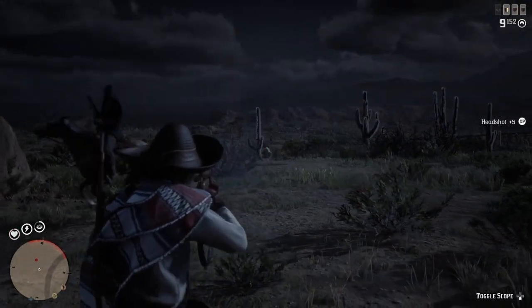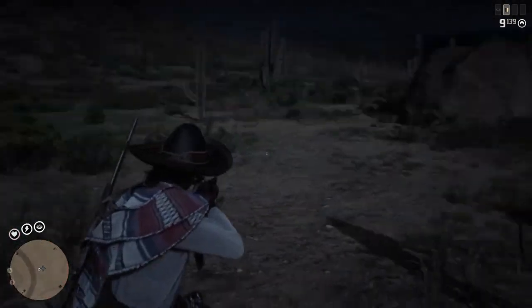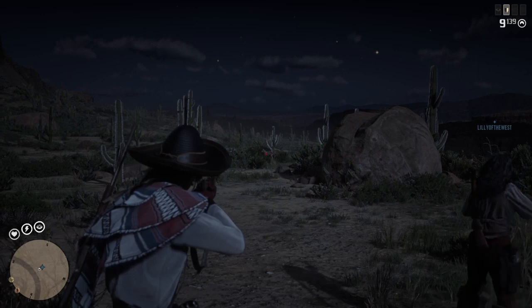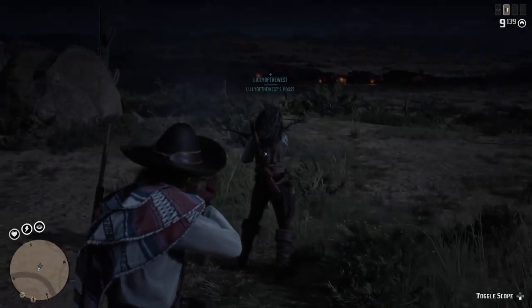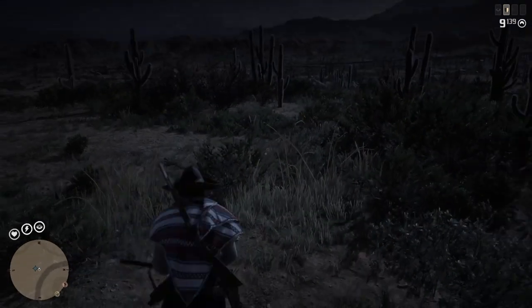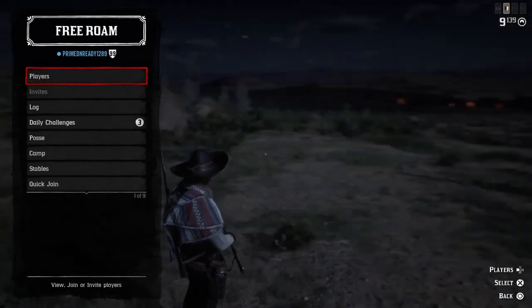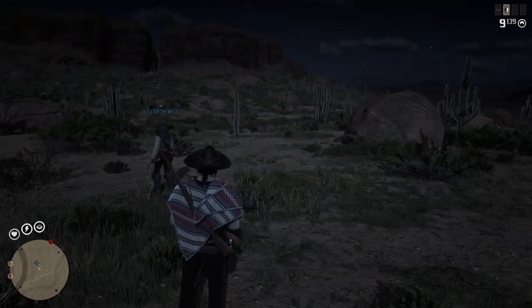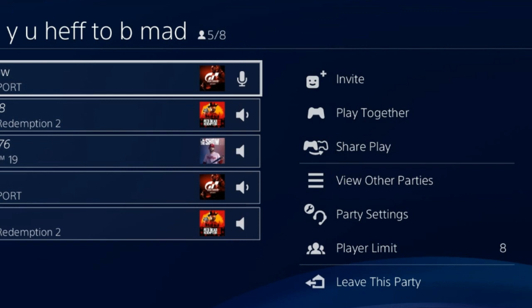Instead of you joining the Gun Rush, you're going to have one of your friends start a Gun Rush. As you can see, I'm with my friend already and we're waiting for the other friend. Once he says he's in the Gun Rush and it's started, you're going to double-tap the PlayStation button to go to the party screen and join your friend in the Gun Rush.